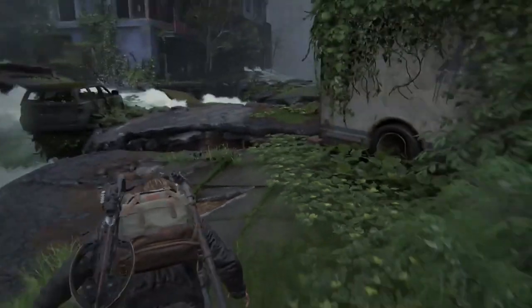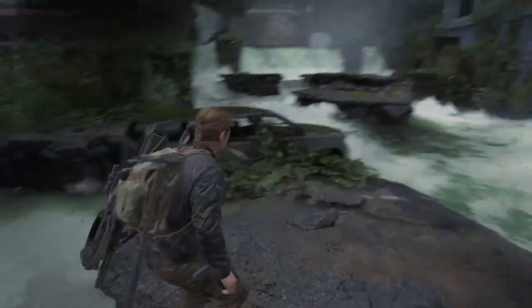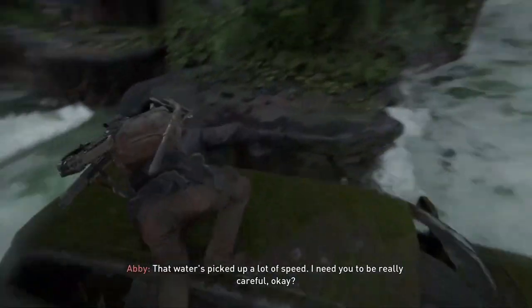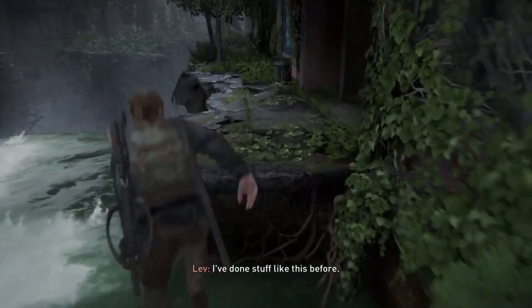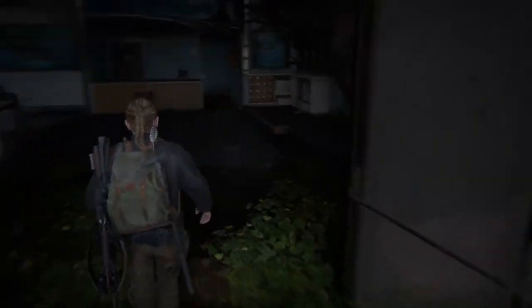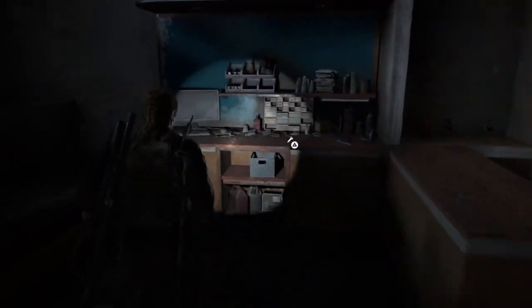There are two workbenches in Abby's version of Seattle Day 2. You'll be at this point where you're hopping over rocks — once there, jump over this car and you'll be close to the first workbench. Once you make this jump, look to the right and you'll notice a building you can go into. The workbench is in the back left corner — just spin around, head to that corner, and interact with it.